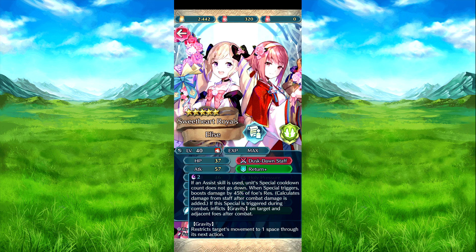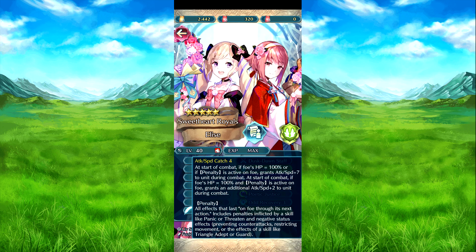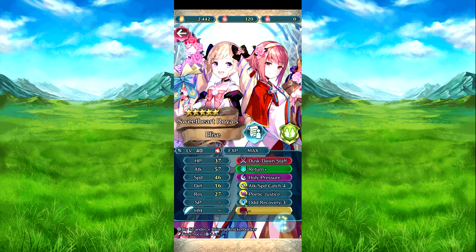Their non-special skill is Miracle — I'll have to double-check that. Attack-speed catch four: if at 200% or if a bonus is active for them, attack and speed plus seven during combat. If within your match range, additional plus two, for a total of plus nine. Poetic Justice is a Wrathful Staff — calculates damage as a regular weapon. Speed minus four on the foe during combat and deals damage equal to 15% of the foe's attack. If the Wrathful part is neutralized, staff damage is calculated normally after combat. Upper card ratio: on all number turns, neutralizes any penalties on allies within two spaces of them, excluding penalties inflicted at start of turn. Also heals 20 HP to them.